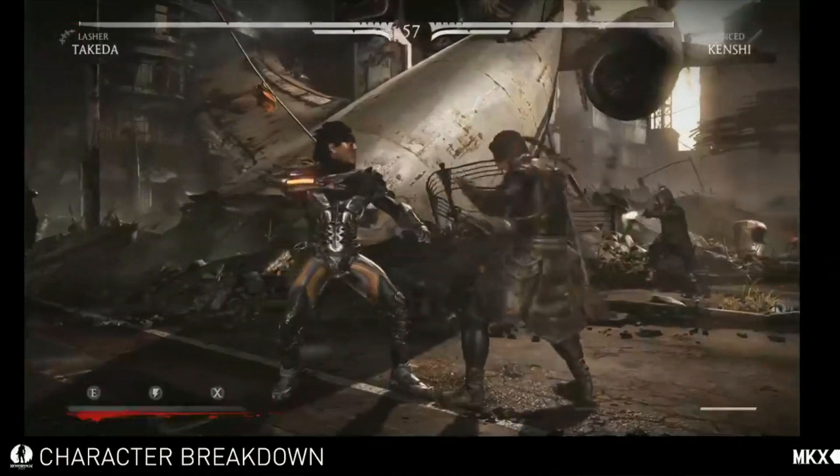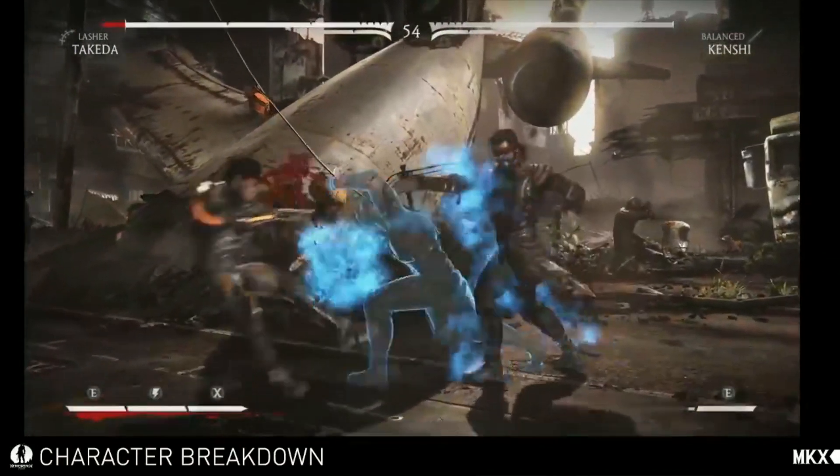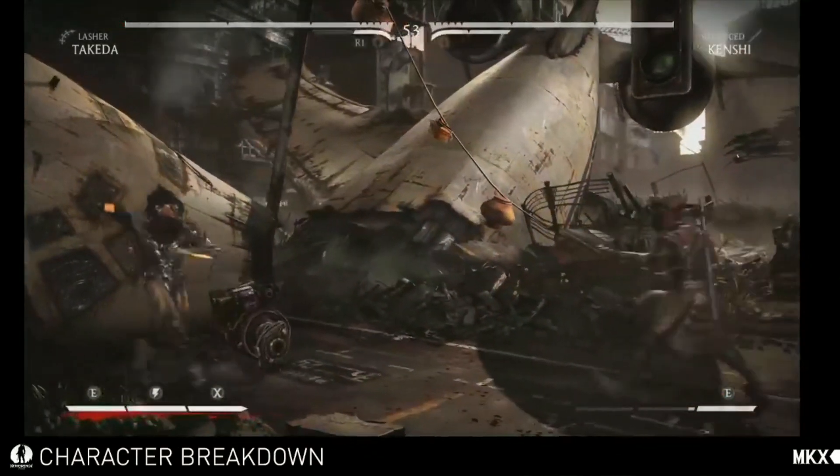This next one is the Spirit Push in this variation. It's really good for close to mid-range. It has a pretty big hitbox, and you cannot duck it.